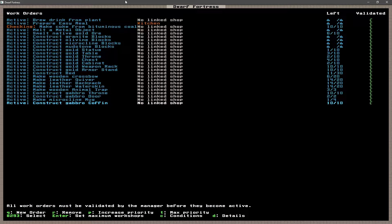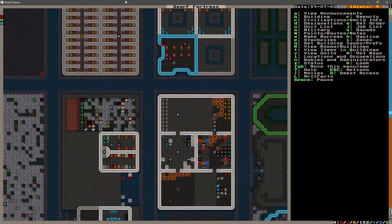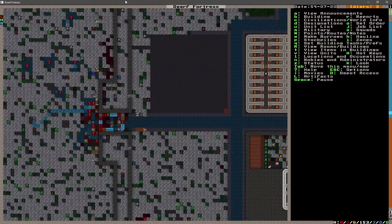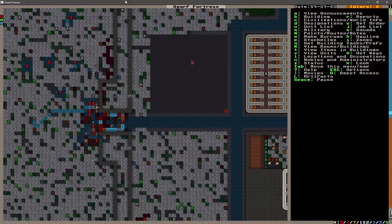Let's take a look at our orders here. We are working on the coffins, the mugs, the doors, the thrones. We've got so much stuff to do here — animal traps. I added a lot of things to make. We're running at a little bit lower of a frame rate because of all the items. It'll take a little while for that to clear up.